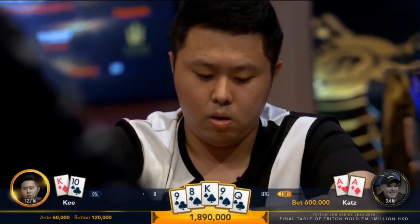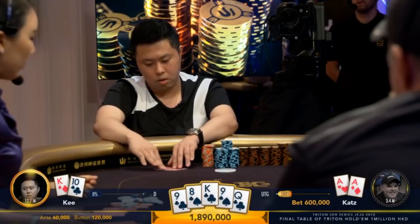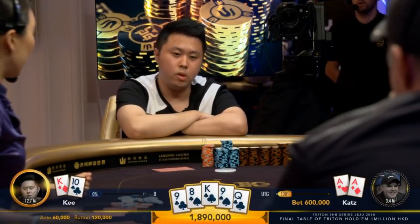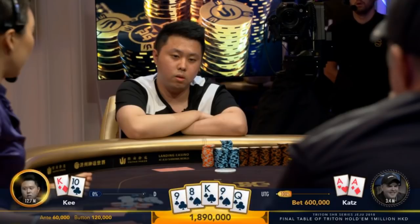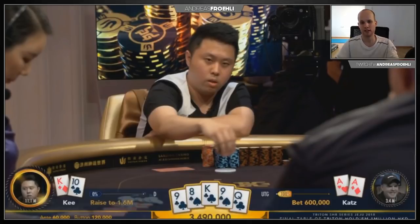Ki has an interesting blocker: he blocks the straight, he blocks flushes with the 10-of-clubs, and he has a top pair hand so he blocks a lot of important full houses. This is a pretty tough situation for him, but he's getting a pretty good price — 3-to-1 on his money, meaning he only has to be right one out of four times to break even. Something Kenneth Ki probably thinks about is: would Katz bet a hand like king-10 or king-jack himself? Ki now looks over to Katz and says he's not going to call down with top pair — he's going to put in a raise to 1.6 million. He has the 10-of-clubs blocker, which is a very essential blocker in this hand.